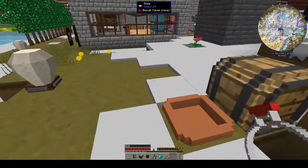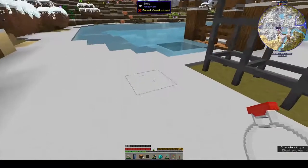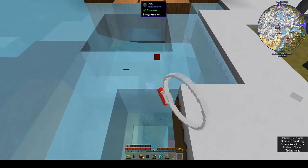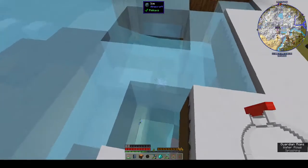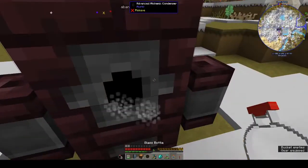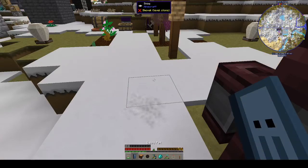Do we have a water source? Oh, is this all frozen over? I hope not, that would be really annoying. I've got to put buckets of water — it didn't show me buckets of water in the recipe, did it?